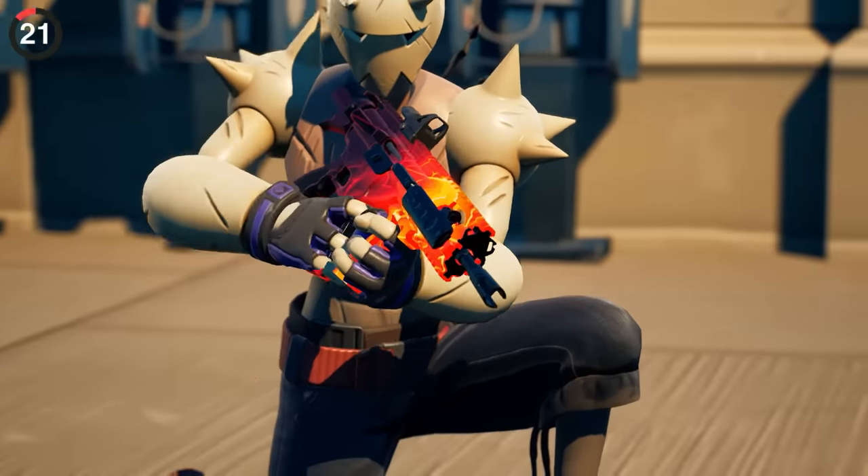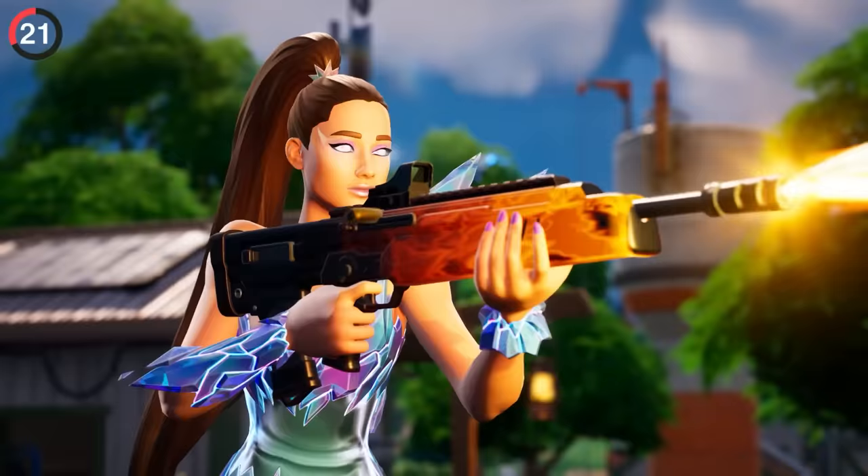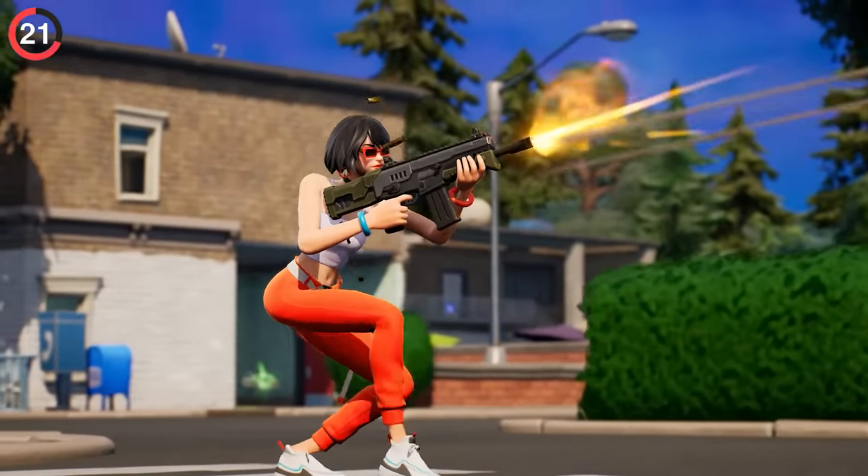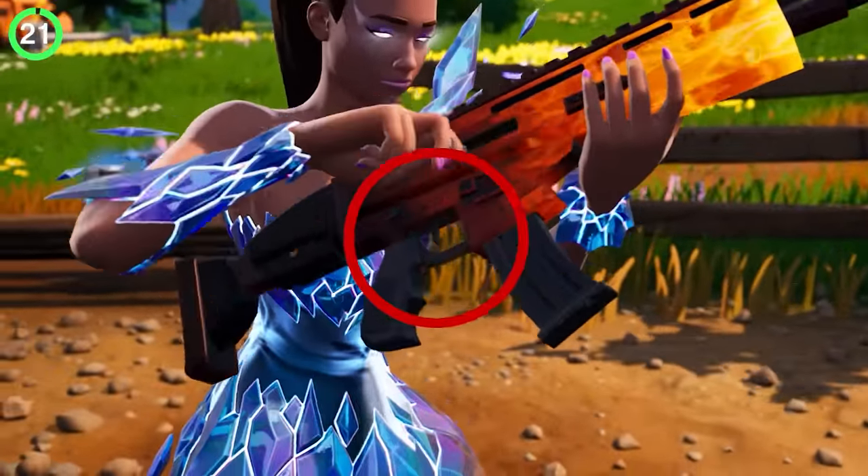There are plenty of guns that are modeled after real-life weapons and work the exact same way. Shooting them actually makes the bullet casing fly out and land on the floor, and your character has proper trigger discipline while reloading.